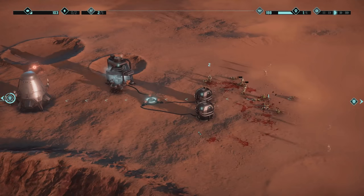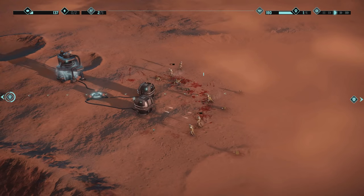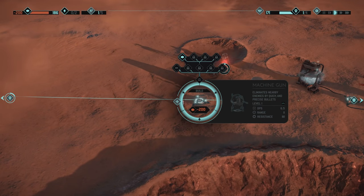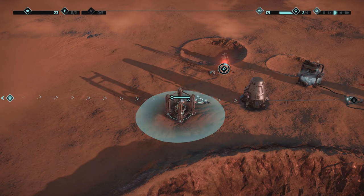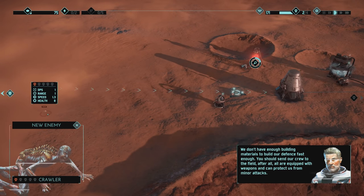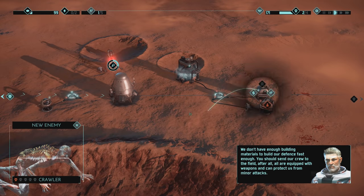And I still need someone to do this. There's a lot of them here. Give me those building materials - I'm almost there, one more. Let's have it here. I can also upgrade it - that gives two extra DPS. So it's better if I just wait for 200 materials. We don't have enough building materials to build a defense fast enough. We should send our crew into the field - after all, they're all equipped with weapons and can protect us from minor attacks.